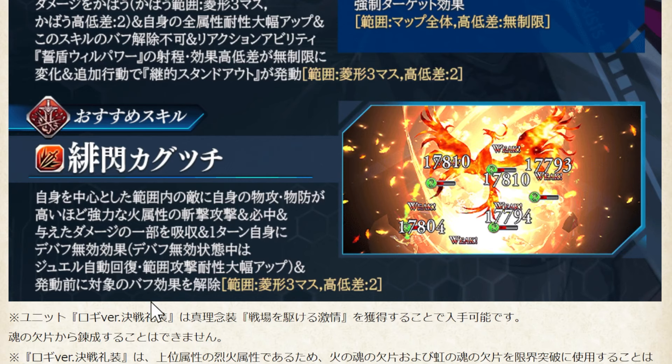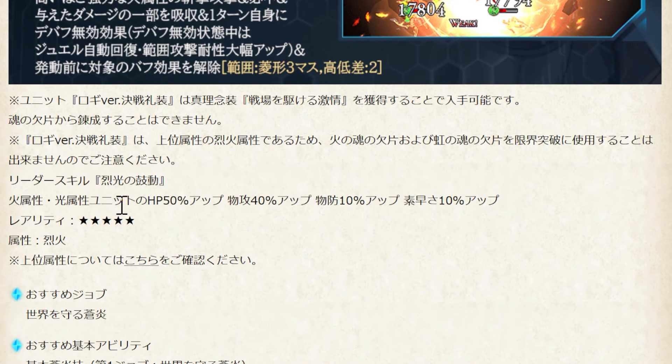He will remove all enemy buffs before the skill attack — so even if the enemy has Guards, it doesn't matter, they're still removed. Even if the enemy has High Evasion Rate, it doesn't matter because it's 100% hit. His leader skill is also very good: Fire and Light Elemental Unit HP up, Physical Attack Up, Physical Defense, and Speed Up — just like Dios for physical attackers.